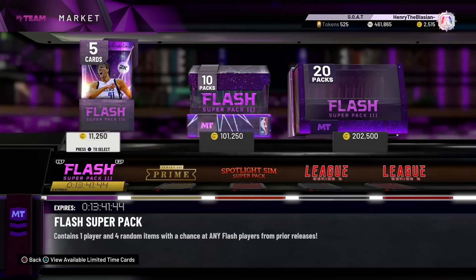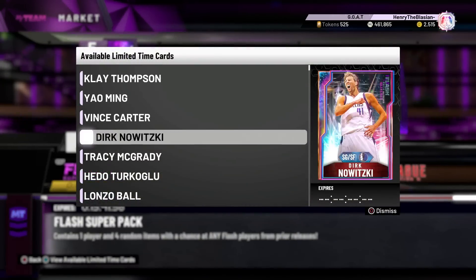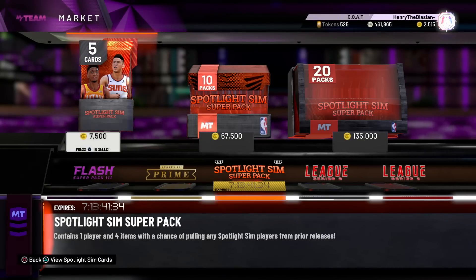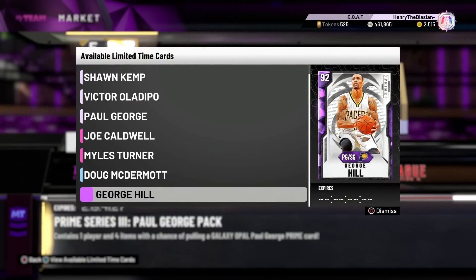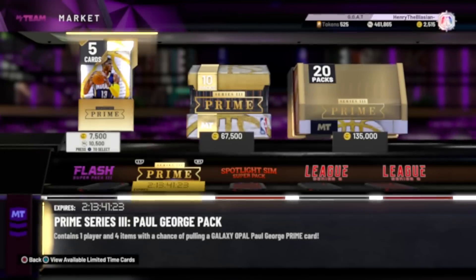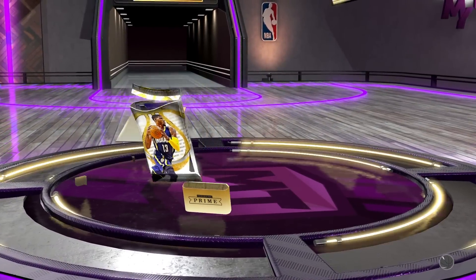We really have three pack options but it's going to come down to one. The Flash Super Pack and Spotlight Sim are VC packs, but there is the Prime Series 3. We've got a chance at Galaxy Opal Paul George — I would love to pull him in a single. If we can pull anyone here, I think it would be a big dub and a great addition to the roster. Let's open a single and see if our pack luck continues.